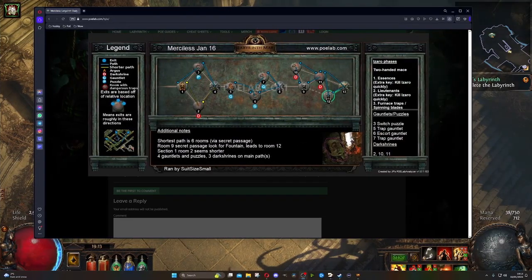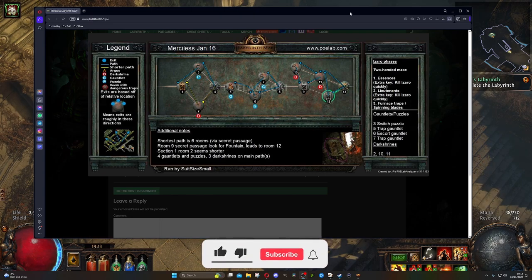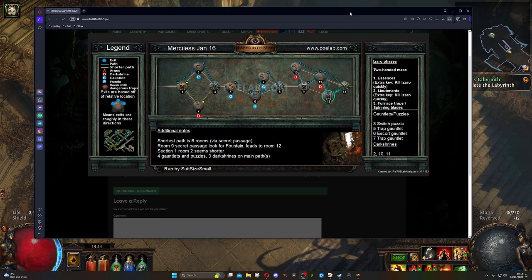We are playing Zizarin's Bone Shatter Slayer. I am at the Aspirants Plaza. We are about to go and do the Merciless Lab — the third labyrinth we can do throughout the acts. We've got all the Trials; they were in Acts 8, 9 and 10. So we can access this one as much as we want and keep farming it.